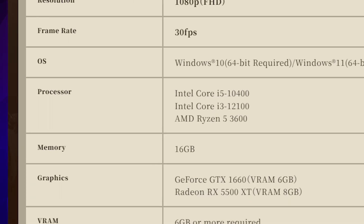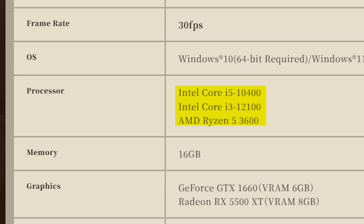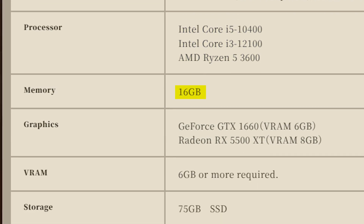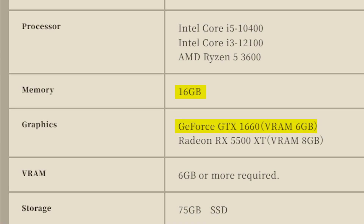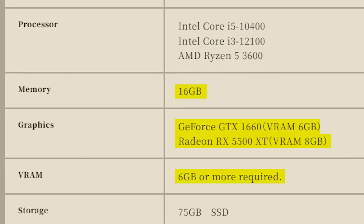Minimum specs include an Intel Core i5-10400, i3-12100, or a Ryzen 5 3600, paired with 16GB of memory, and a GTX 1660, RX 5500 XT, or any half-decent GPU with at least 6GB of VRAM. These are bare minimum specs to get the game running and you won't get a great experience — expect the game to run at less than 30fps with low graphics settings at 720p or 1080p if you enable upscaling.